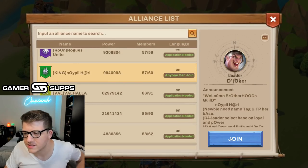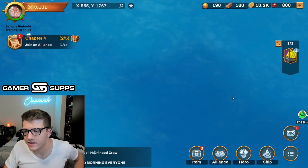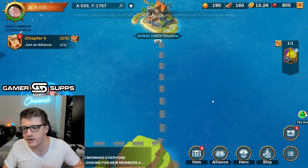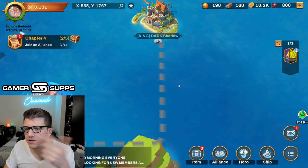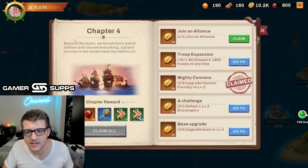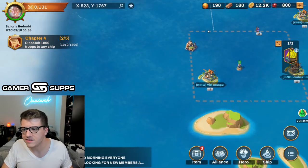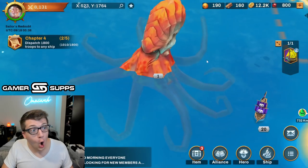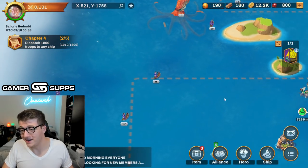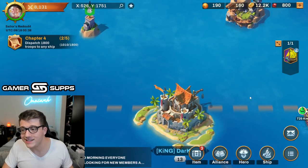Let's join an alliance for some free speed-ups. They've got a lot of members so perhaps we'll get helps quickly. They already have the press-and-hold to teleport option — that's cool. It says you can only build alliance flags on waters. So you build alliance flags in the middle of the sea and attack Krakens together. What do Krakens look like? I want to see a Kraken.